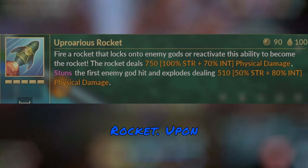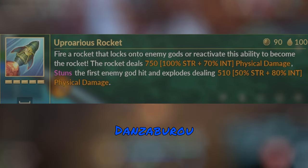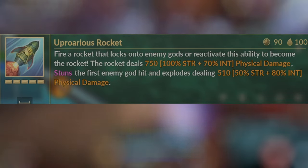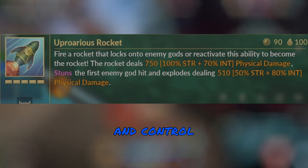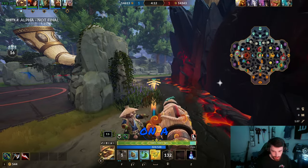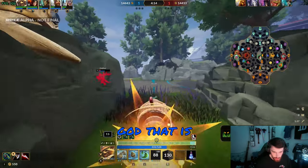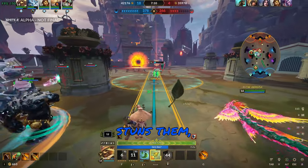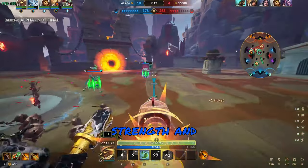Danzaburou's ultimate is Uproarious Rocket. Upon using this ability, Danzaburou starts channeling a rocket, and if you reactivate this ability, you will be able to ride in the rocket and control it. If you don't reactivate it, it will just send the rocket forward on a heat-seeking god that is outlined when starting up this ability. Once it hits an enemy god, it stuns them, and this ability scales with both strength and intelligence.